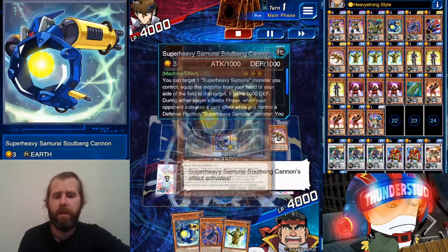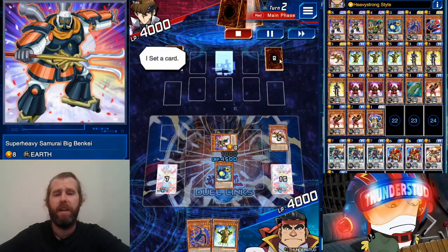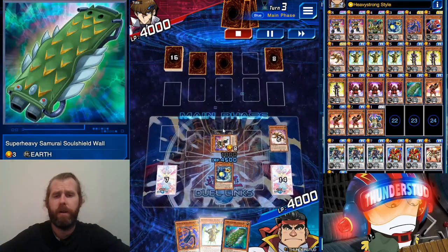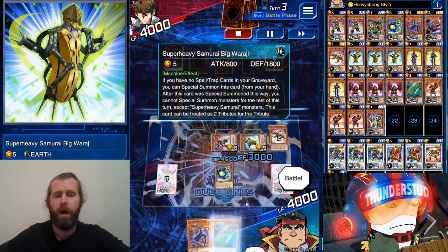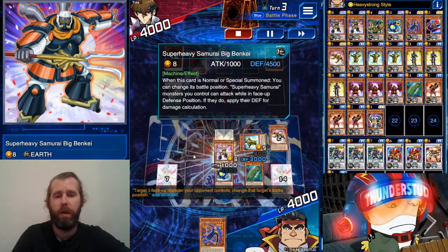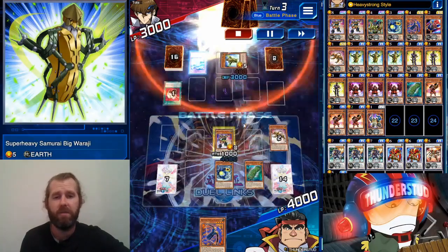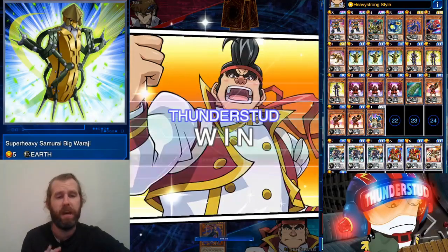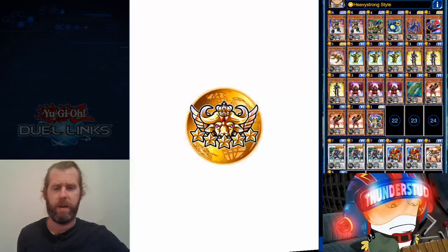We start with Benki, put our Cannon on him — now it's 4,500, stopping even a Neos Neo Blue Ice. We get a Fortress Wall, put the Wall on him with Warashi. He tries to Enemy Controller my boy to attack — we still do a thousand damage. Then he does 3,000, hits us with a Mirror Wall — Mirror Wall does not lower defense, and he's only able to attack in defense because we have the Benki out.